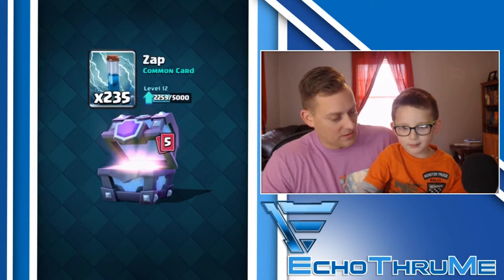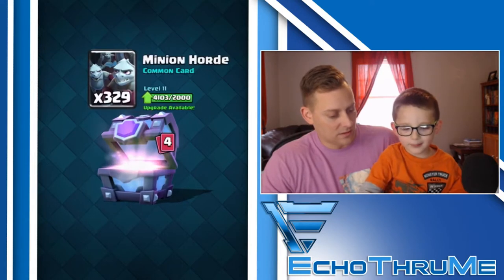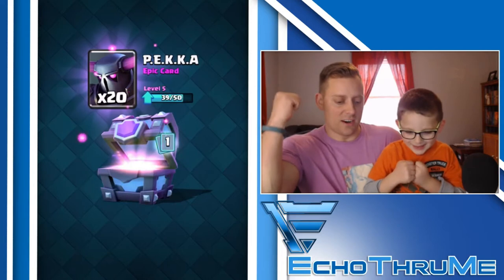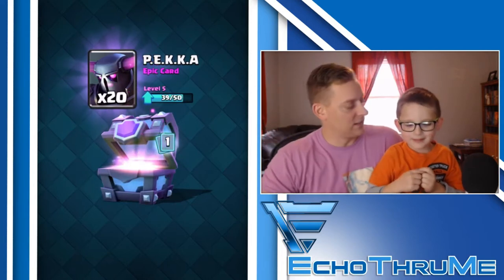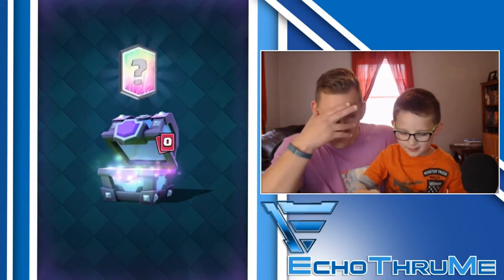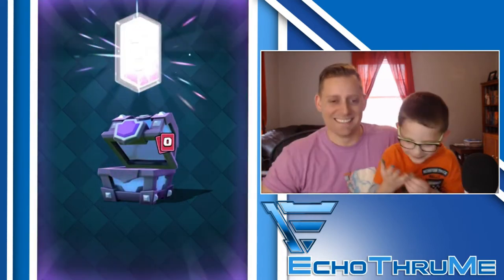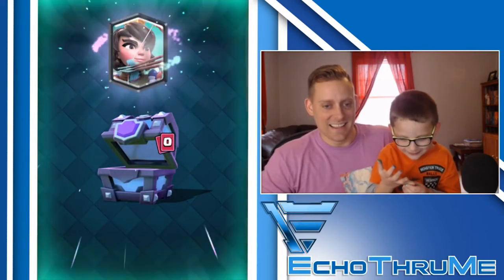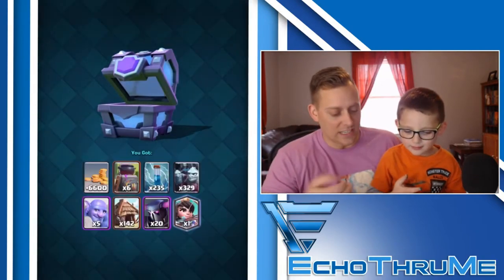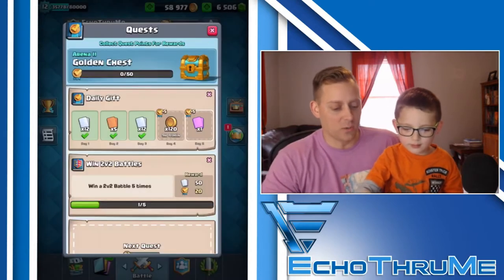What do we got? We got furnace, snack, bowler, goblin hut. Oh, we have a legendary card! I don't use the P.E.K.K.A. Let's close the eyes. It's a Princess! That's still a great card — getting a legendary card out of a Super Magical. Unfortunately I got Princess and not Golem, but that was a good one.